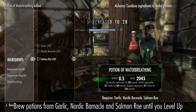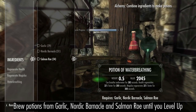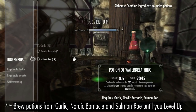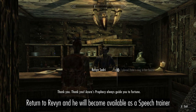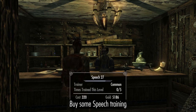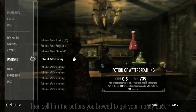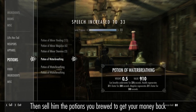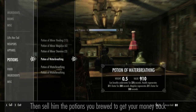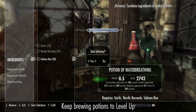Brew potions from Garlic, Nordic Barnacle and Salmon Roe to level up. Return to Revyn and he will become available as a Speech trainer. Buy some training, then sell him the potions for your money back. Keep leveling and buying Speech training until you reach 50 Speech and can access the Merchant perk.